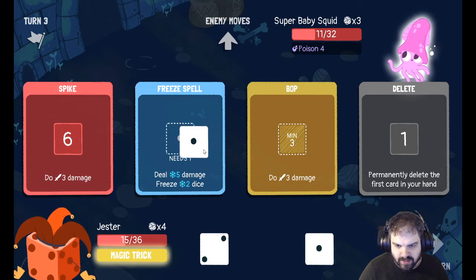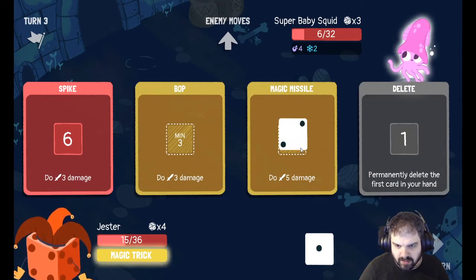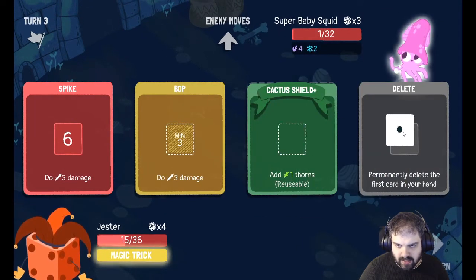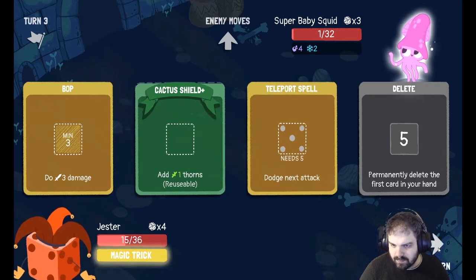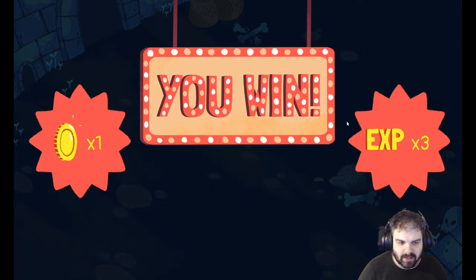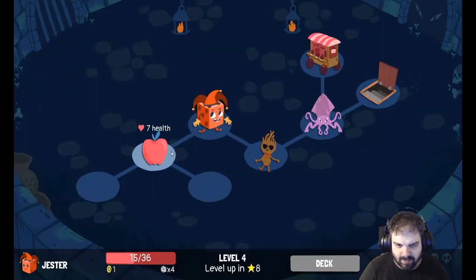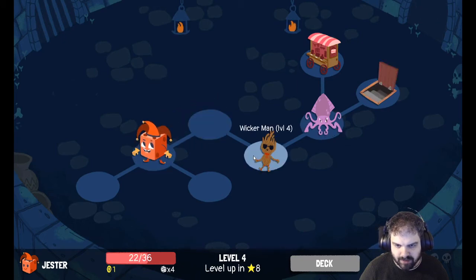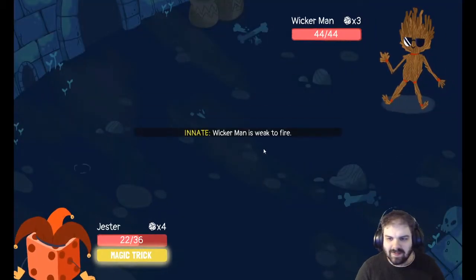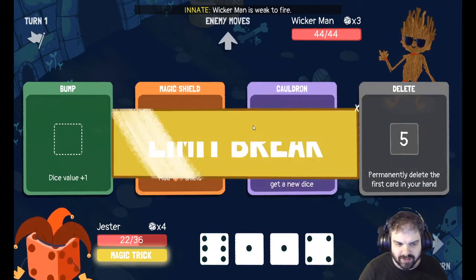I'm taking another ten damage here — geez, super baby squid is powerful. I can inflict poison, five damage, I can do five damage there, and I'm going to delete this spike. Okay, I took a lot of damage there. The headbutt is really good — I'm going to heal, that puts me up to 22. I've got to get past these two on only 22 health. The Command is weak to fire — that's good, we've got some good fire cards in here.